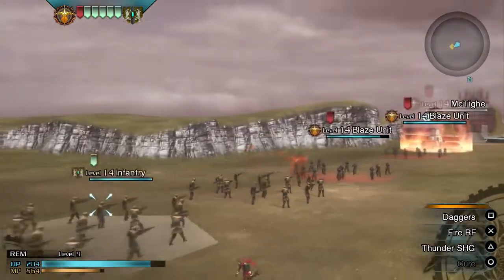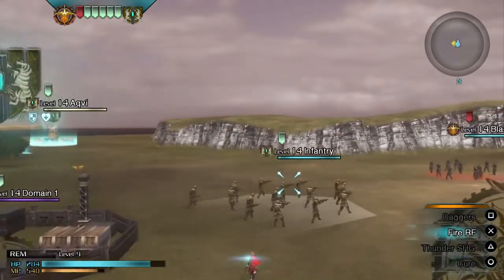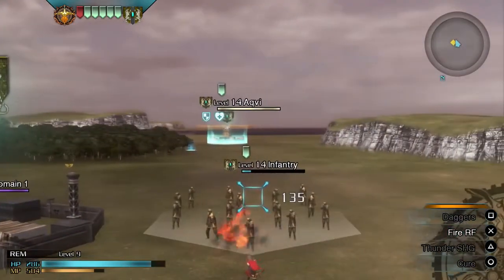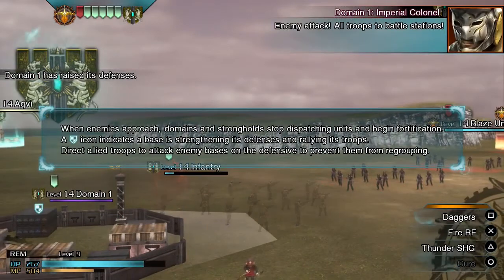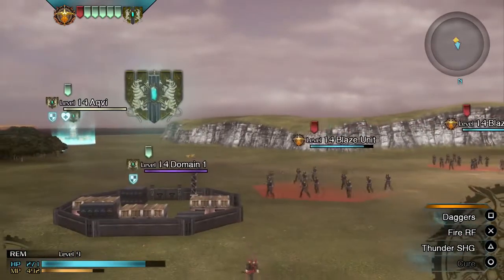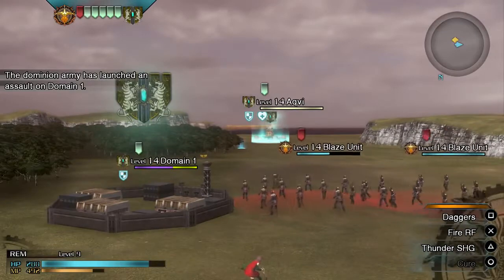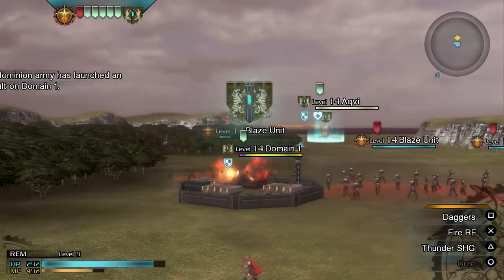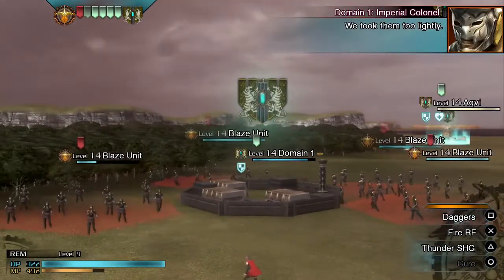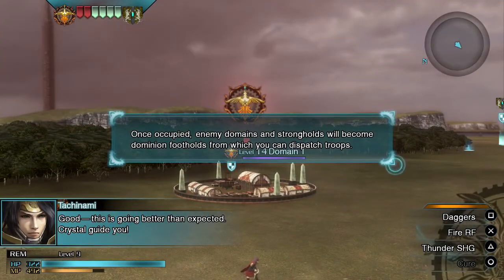We can hamper their advancements, making it easier for our troops to move forward. I'll be cheeky and just shoot them with fire magic as they come out. When we approach enemy infrastructure, enemy troops from Domain One will stop coming out and go into defensive mode, then our troops can circle it to attack and capture it. Domain One is under our control!